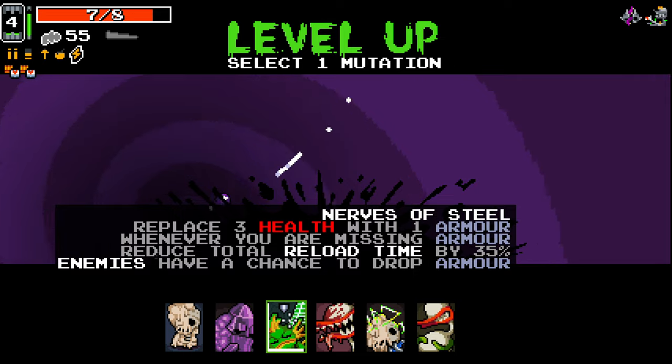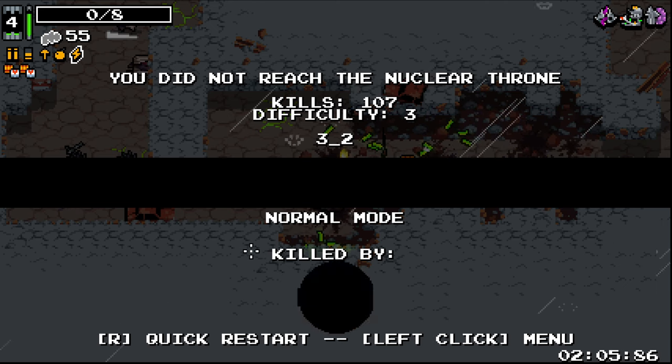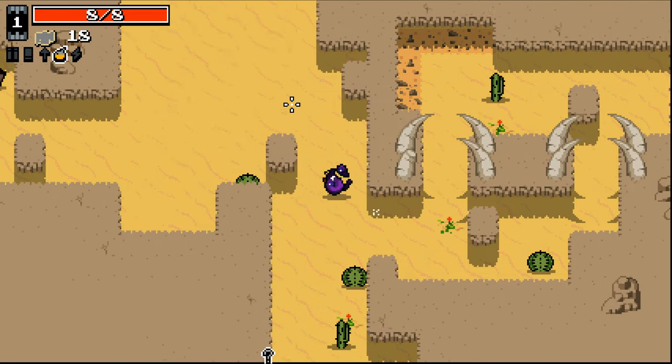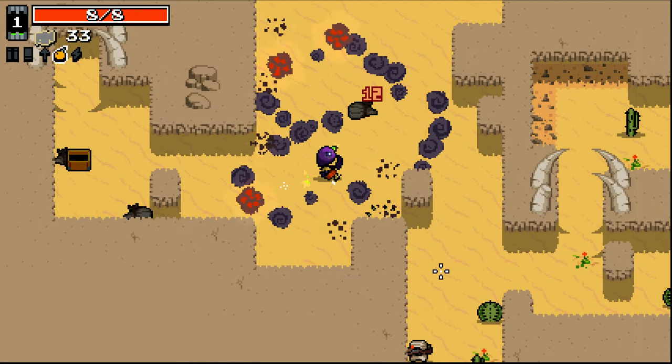We get Nerf of Steel here — replace three health with one armor. It's not super good for us, let's take Tough Shell instead. I did it again — there was a car right there and I just walked right into it. I have a problem, people.